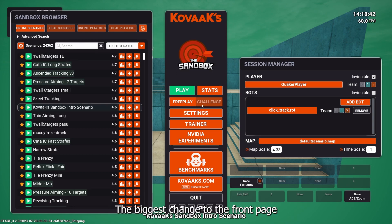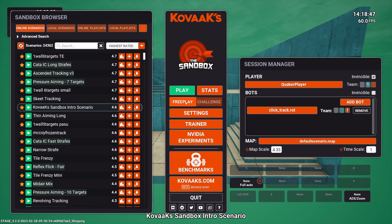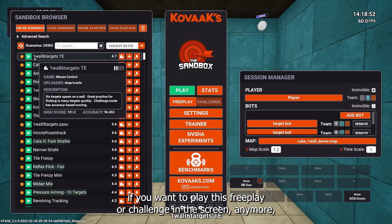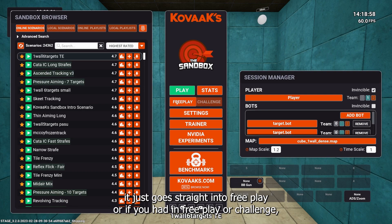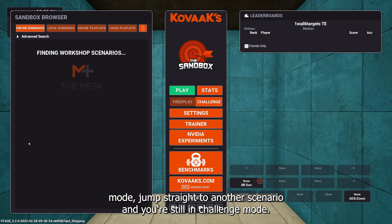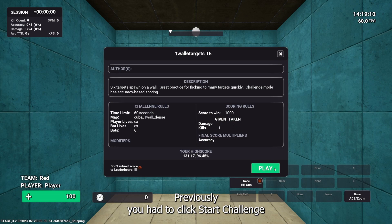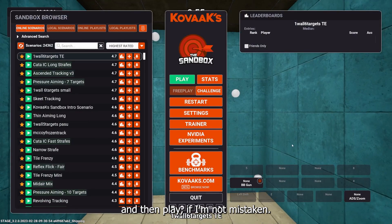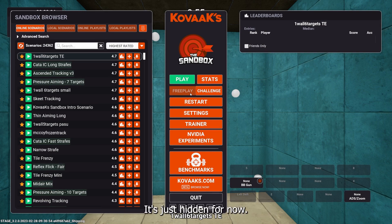The biggest change to the front page is a free play and challenge toggle. If you start playing a scenario, it doesn't ask you anymore whether you want free play or challenge — it just goes straight into whichever mode you had set. So you can be in challenge mode, jump straight to another scenario, and you're still in challenge mode. Previously you had to click start challenge and then play. Now it's just one click, and the session manager is hidden when you're in challenge mode.